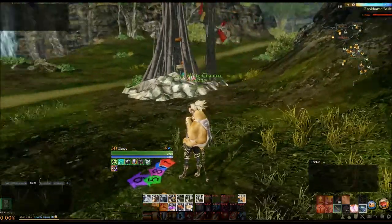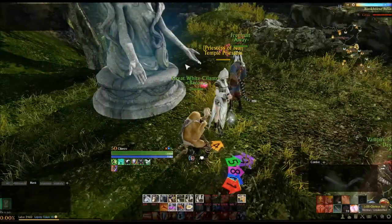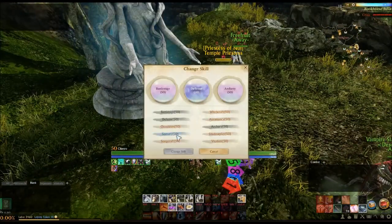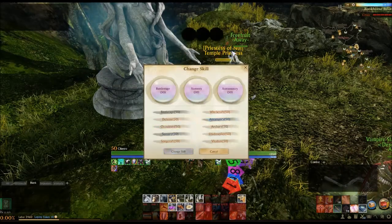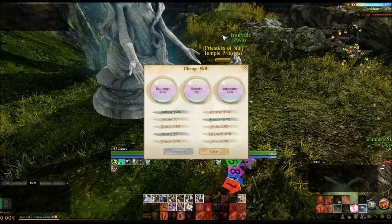Hello one and all, welcome back to Arcade Inspiration. My name is Cilantro. Today's rolls are 1, 4, and 7. So let's see what we get here. It looks like Battle Rage again, Sorcery, and Oromancy. And that makes us into an Enforcer. I love it. Let's see what an Enforcer can do.